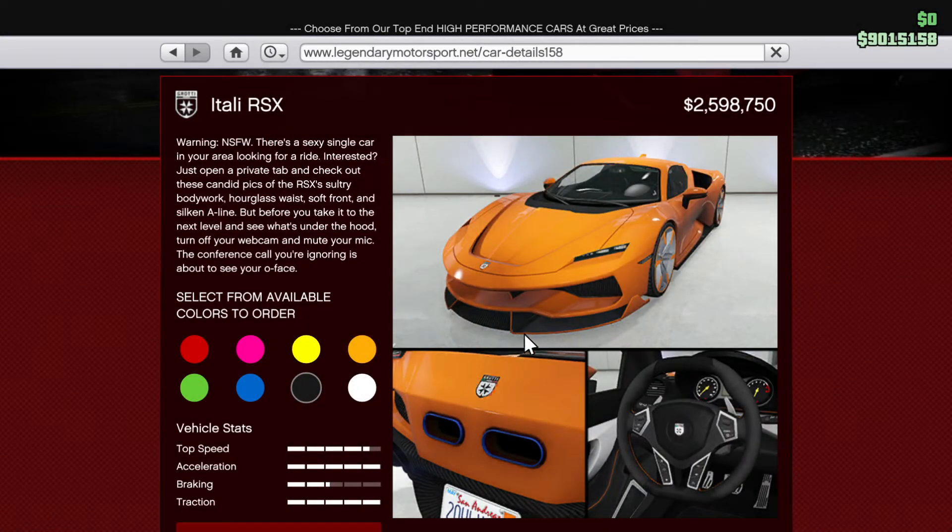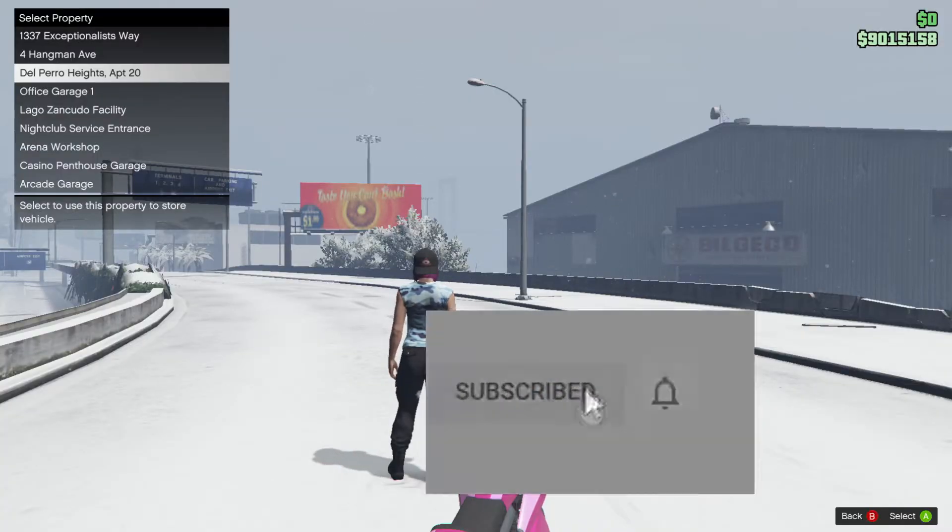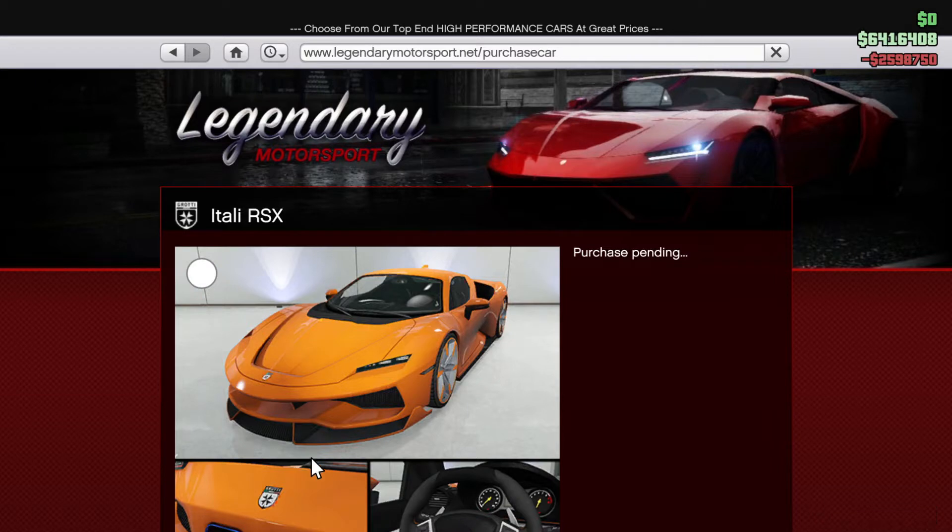Hello and welcome back to another GTA Online video. In this episode, I'll be doing an overview of the new Grotti Itali RSX sports car added during the first week of drip-fed content off of the Cayo Perico DLC.